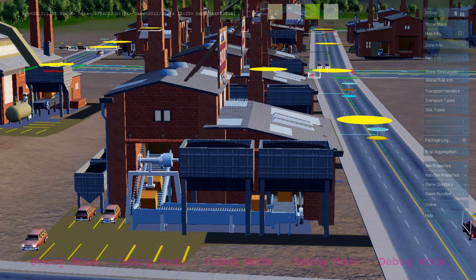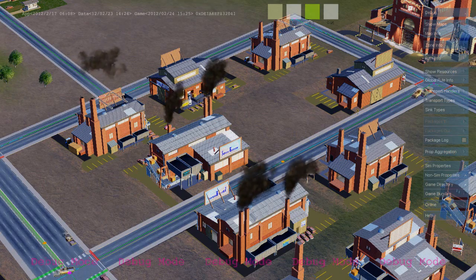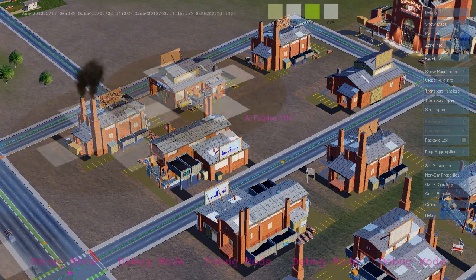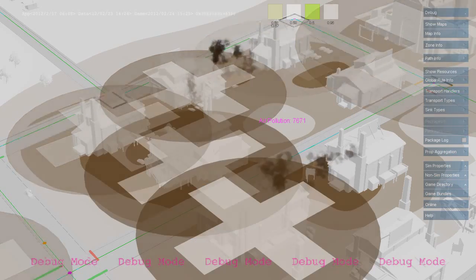The simulation rules that produce the goods are the same rules that produce air pollution. Here we see buildings writing to the air pollution map, and it's the same rule that triggers the smoke effect. And here we see a debug visualization of that map.